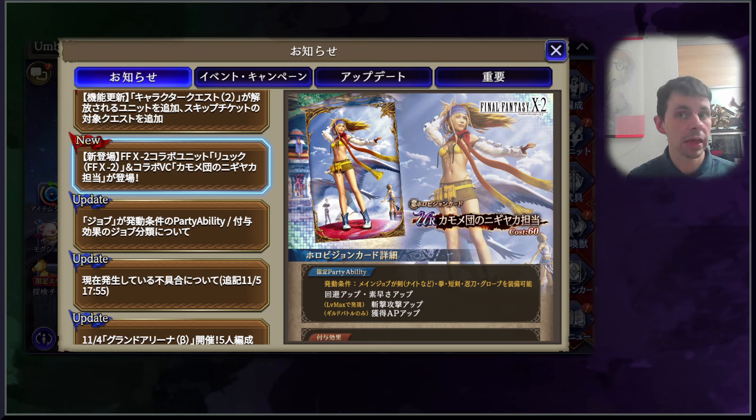We see this all the time — like the FF5 Kiryu card, which was just human killer on a stick. It's also good here for evasion characters. The jobs that will be equipping this are: sword, knight, fist, dagger, ninja sword, and glove. It's a pretty wide scope. The recent change of pairing ninja sword with dagger is going to do wonders for that sword group and slashing type.